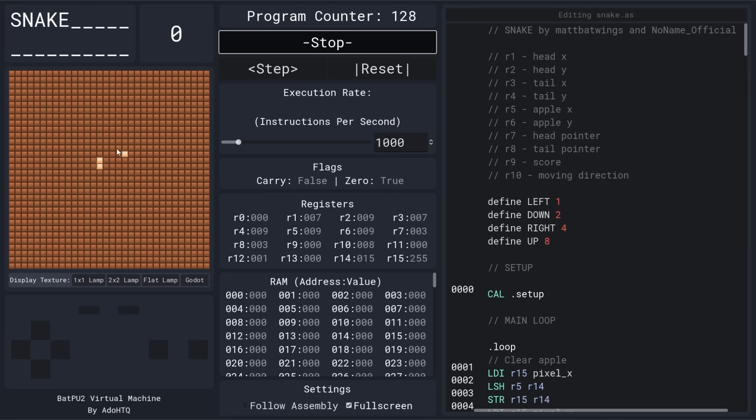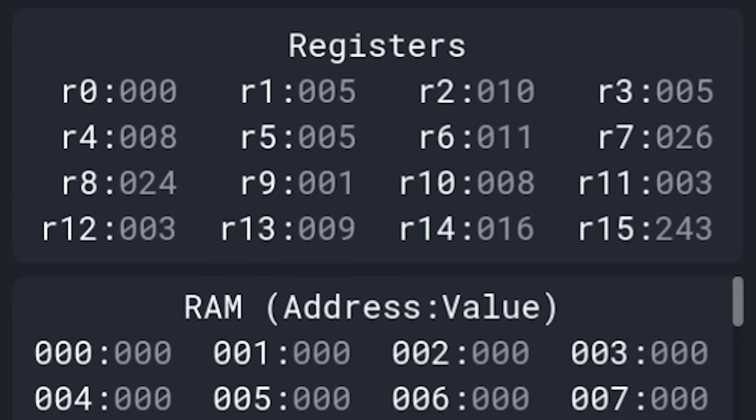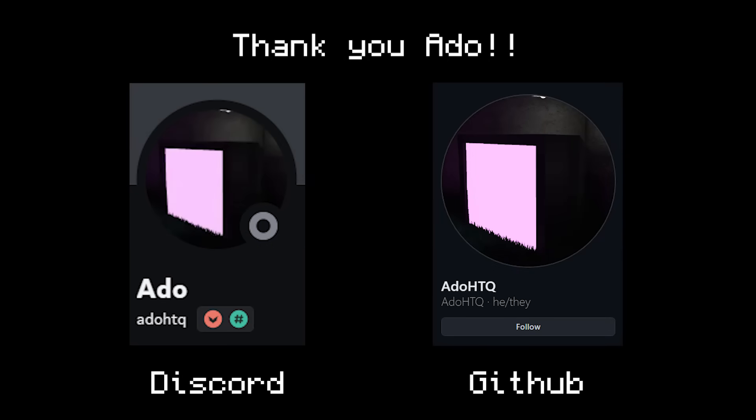Press start, and you can see what it does. You can also step line by line, change the speed, and view all the memory contents as it's running. Once this was finished, I released it in my Discord, and a bunch of people made their own programs, which I was super happy to see. Huge thank you to Eido for all your work here — this made debugging programs a million times easier.